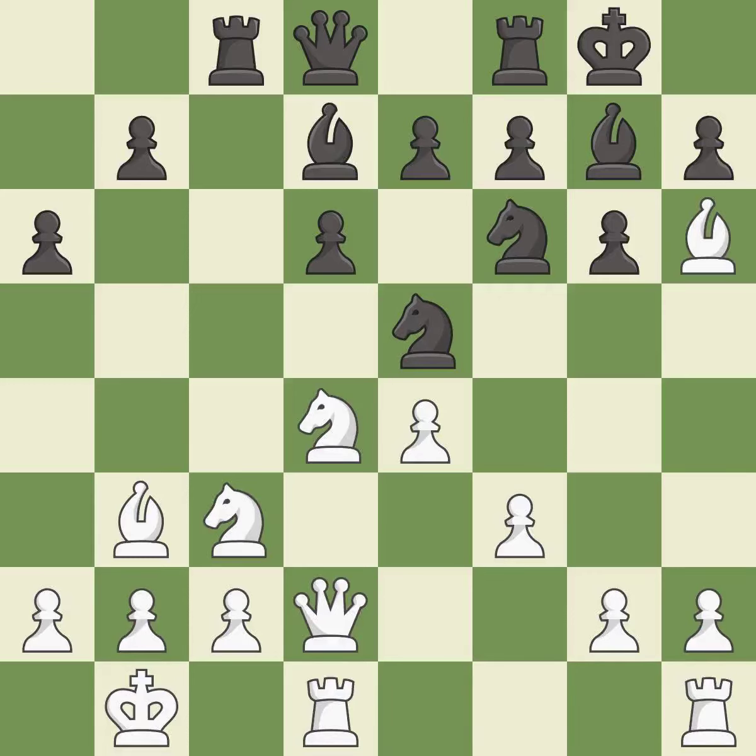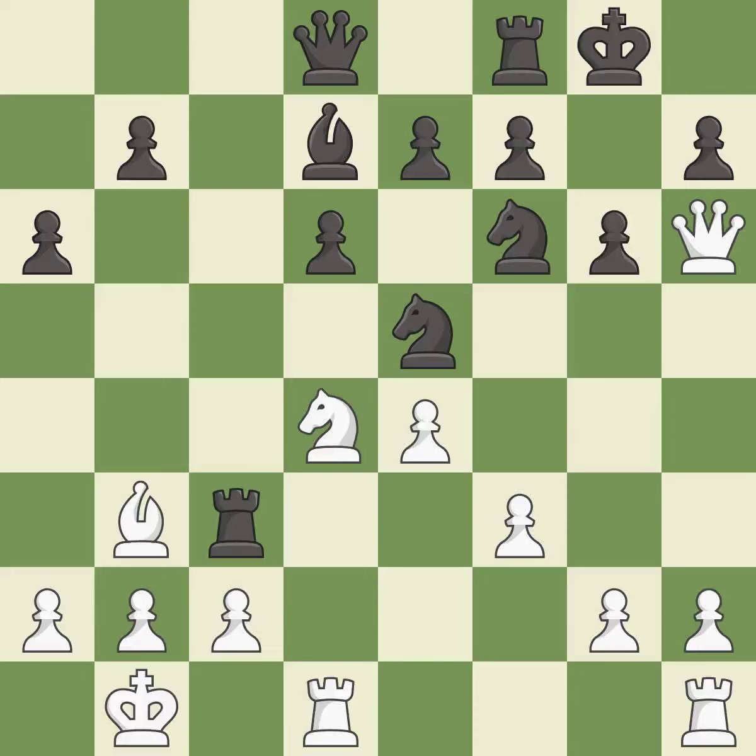There were worse moves, but also something much better — it is an inaccuracy. This forces doubled pawns in front of the opponent's king, decreasing its safety and harming the pawn structure.